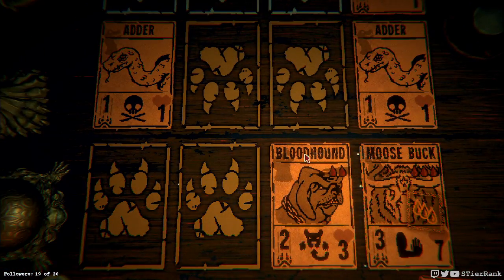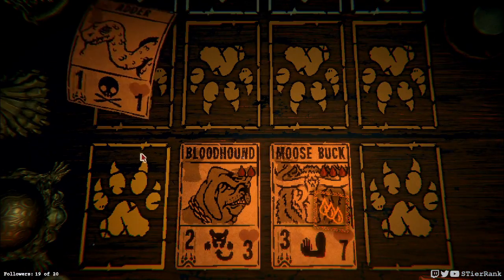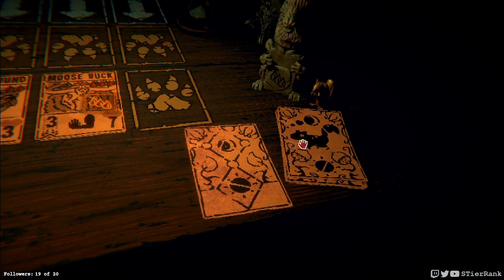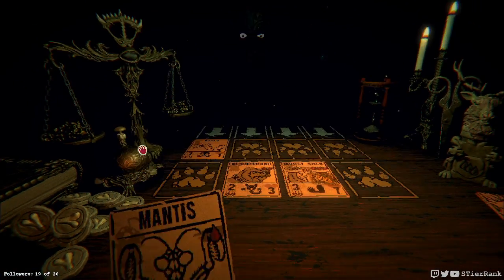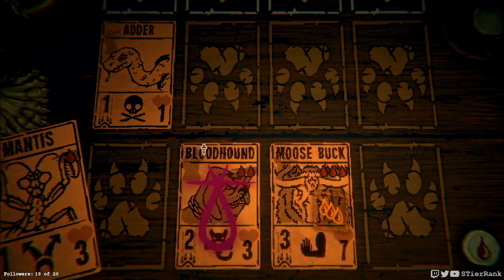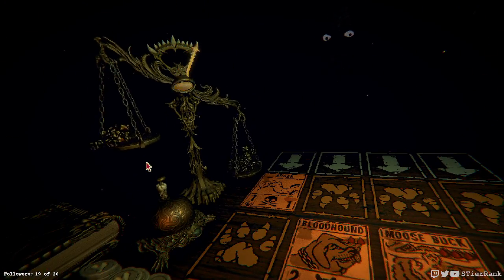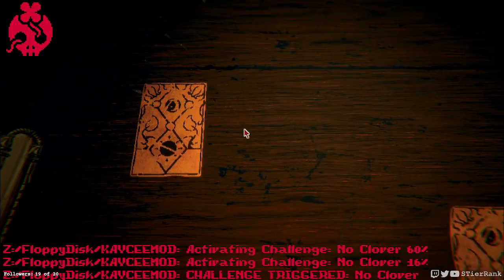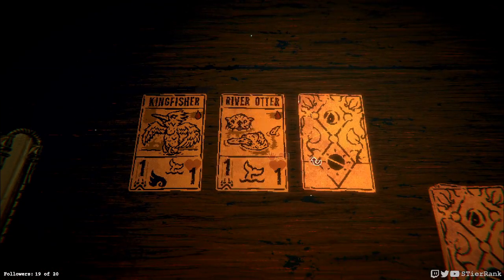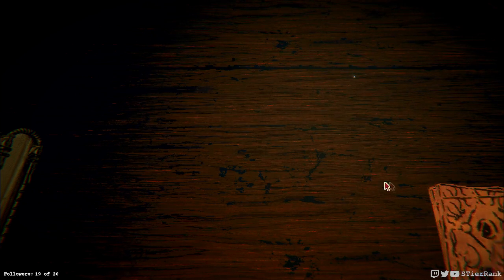All right, there we go. The next turn I think we should win. I don't think it'll do as much damage if I sacrifice to the bloodhound, so I'm just going to do it here — here we go! I didn't think I'd be able to turn that one around — that was a pleasant surprise. Beehive, river otter, and a kingfisher — let's go with the beehive. Hopefully we'll keep enhancing our insect situation.